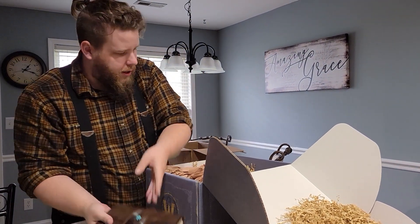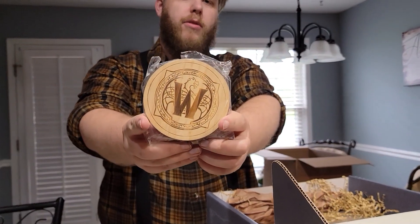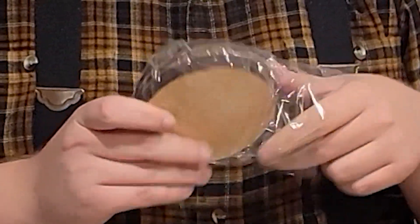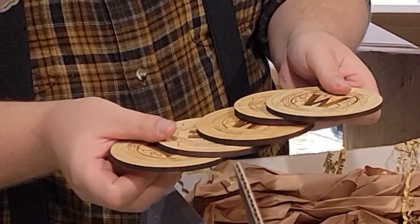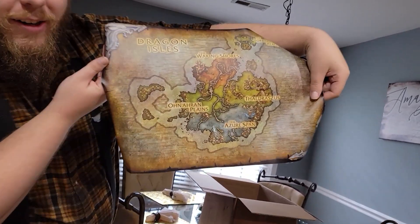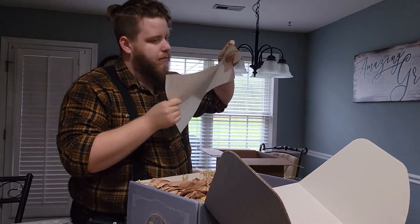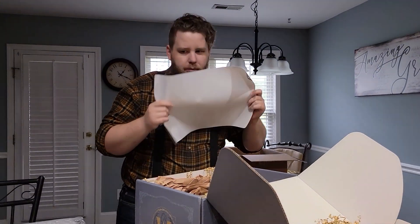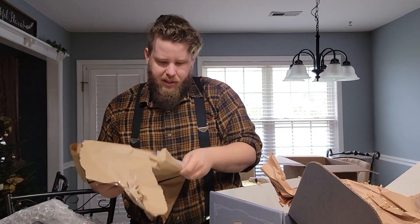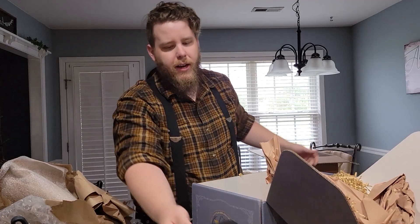That's nice. We got some drink coasters — four of them, five of them actually. It's a map of the Dragon Isles. Neat. It smells strange. It's a picture — the box art. It's like 3D. Probably never hang that up anywhere.